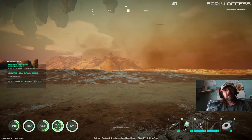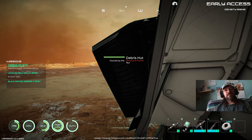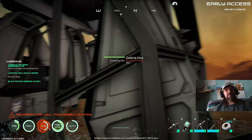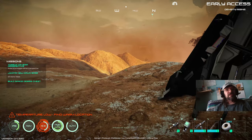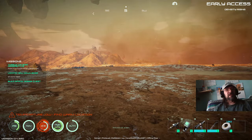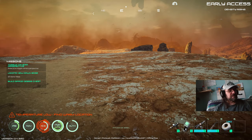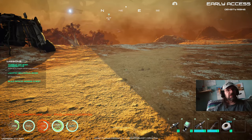We are jumping back into Osiris New Dawn, this will be episode two. Last we left, we had gotten our scrap structure built and we're up on top of this high place. I don't know if this is going to be a good spot to build but we will see. Let's see what do we want to build.